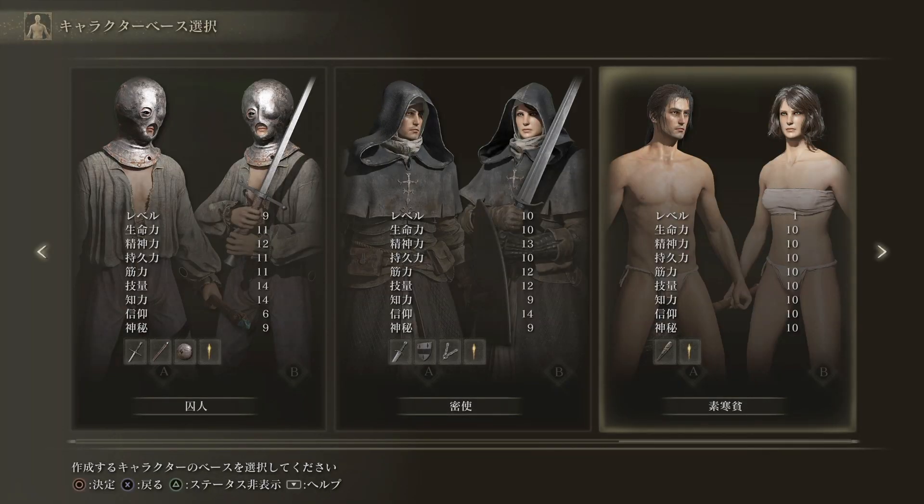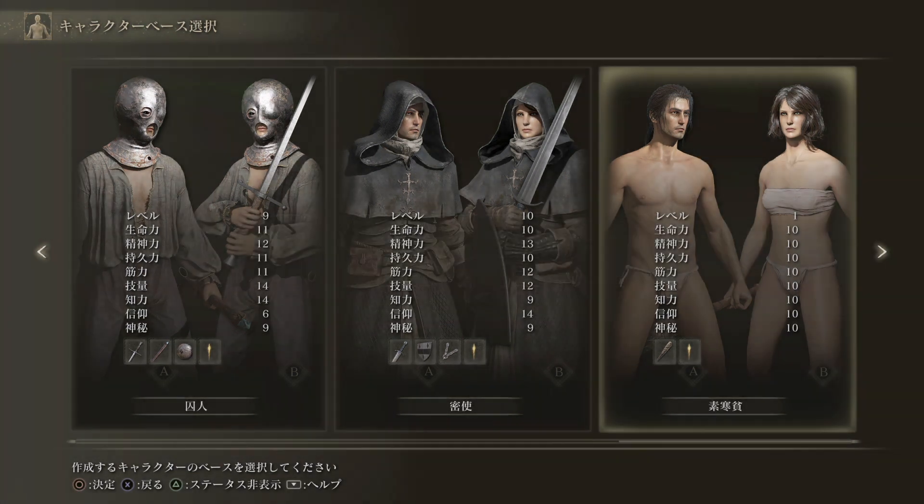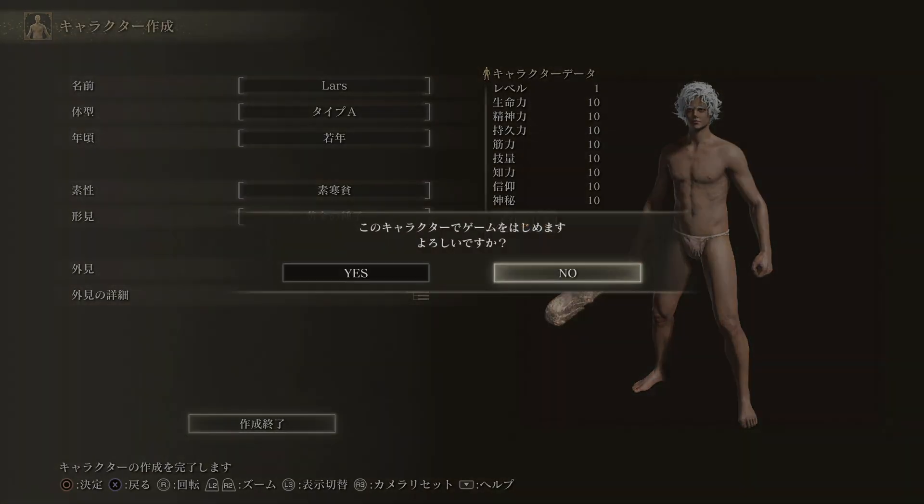Hello, welcome. Cabbage here. In Elden Ring, I'm having fun just making new characters and getting overpowered weapons right away. So here let's do Lars, and we want to get thrusting swords with him.